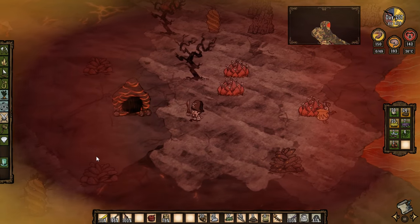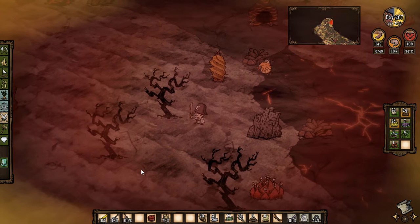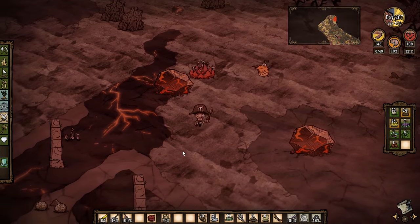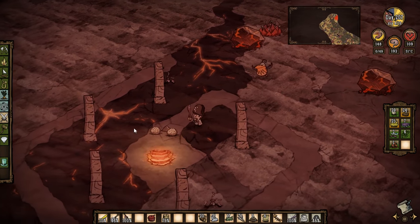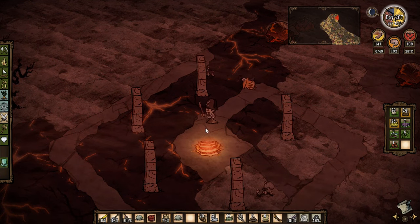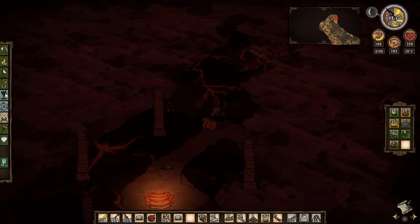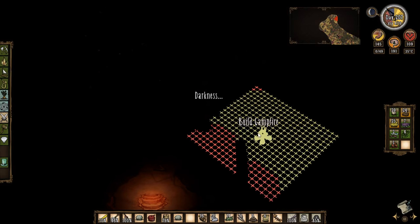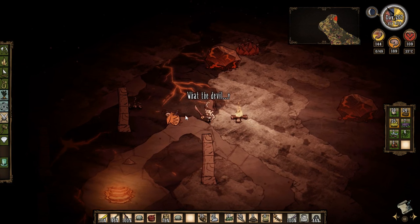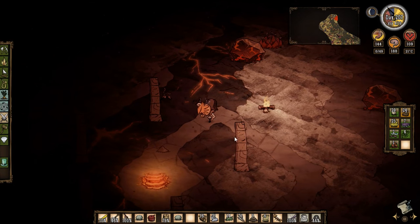I'm too hot — need to get back. There's a dragoon den. What the hell — I just got shot by that elephant cactus! Let's get back over here to the fire, which has burnt out. Let's pick up the thermal stones — we're gonna have to put in a fire for the night. Let's put in a fire — there we go. I was only just in time.